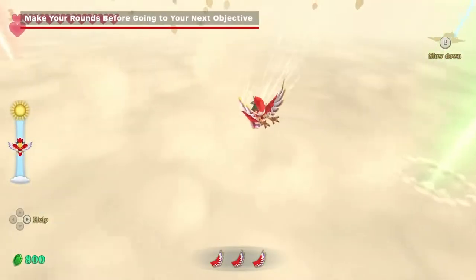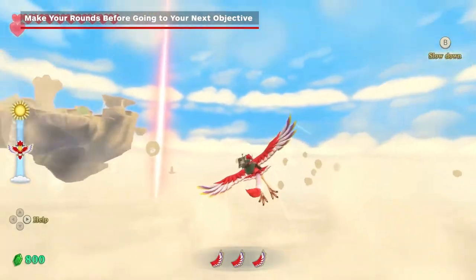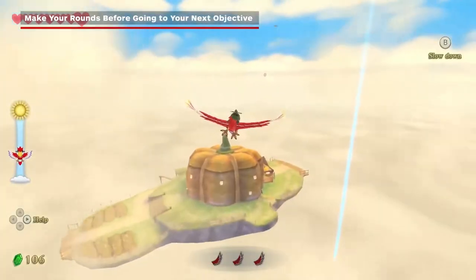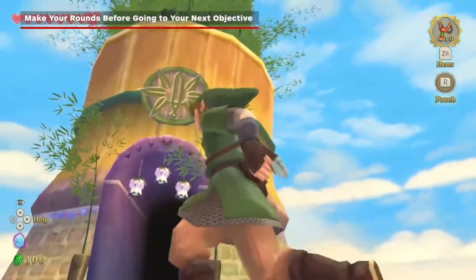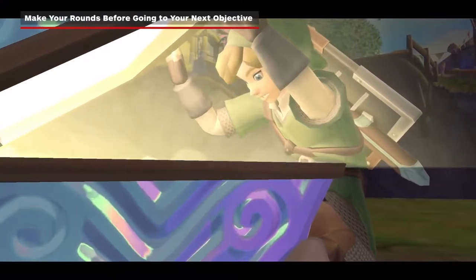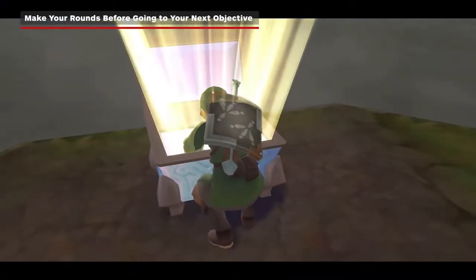It can be tempting to jump right into a newly opened hole in the sky and explore the next region, but always make sure to do your rounds through Skyloft, Pumpkin Landing, Bamboo Island, and so on. Peruse the bazaar for new items, open goddess chests, etc. The rewards are almost always worth the effort.